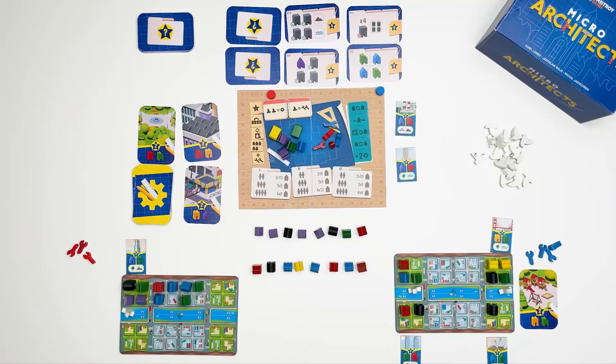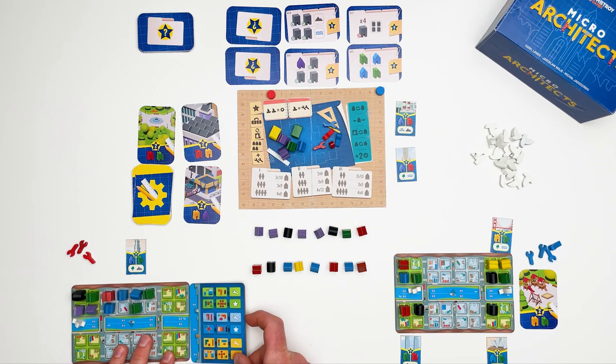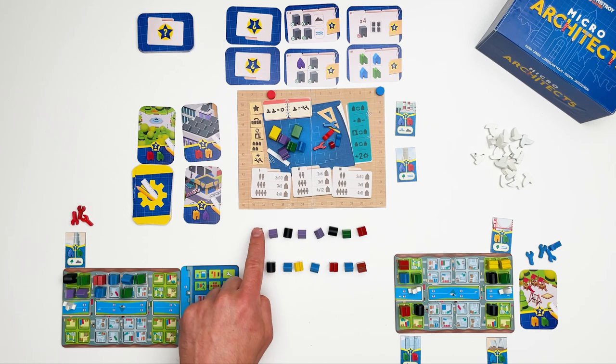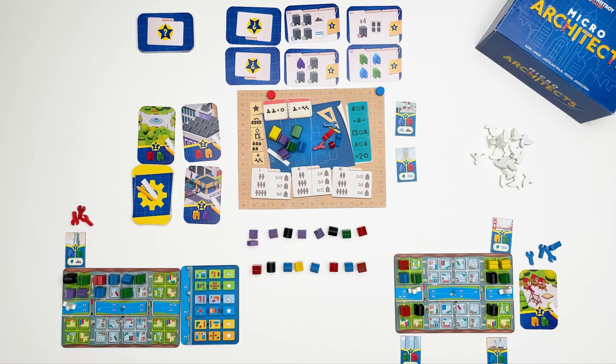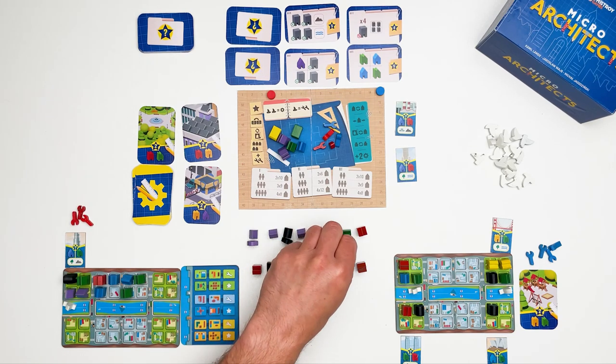The game comes with a separate residents module. The resident module consists of a resident board for each player as well as lots of resident meeples that will be placed along with the buildings. You set up the game as you would normally, then after the normal setup place resident tokens next to every other building starting from the first one on the left — so a purple resident by this building, a black resident by the landmark, another purple one here, and a green resident by the green building.